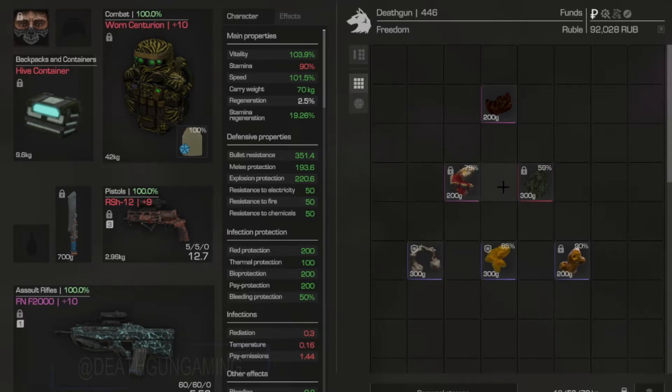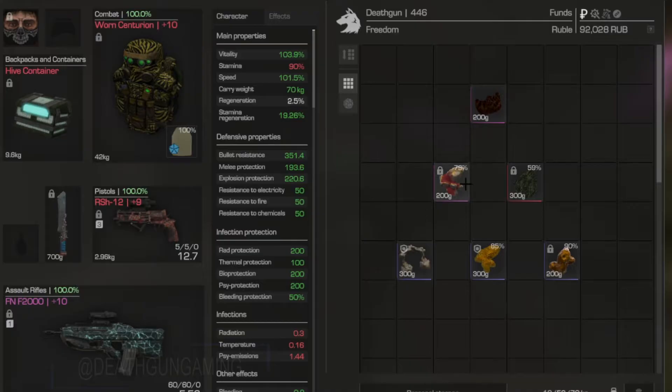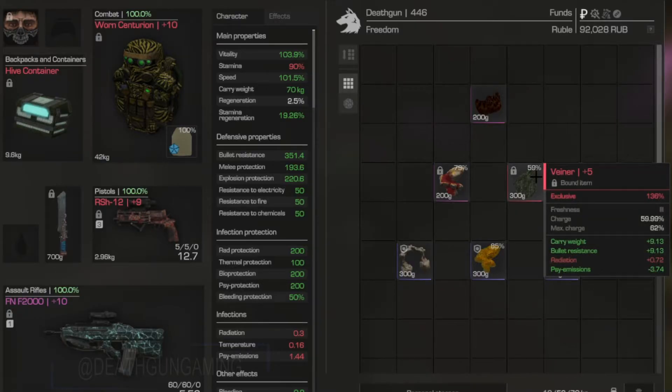Up next we have an artifact I love pairing with the Goldfish, especially early on, and that is the Vayner. The Vayner gives you carry weight, bullet resistance, and positive side effects on missions. When you pair this with the Goldfish, which gives you negative side effects, it's a really nice combo. Really good for starting the game. The carry weight, while not as good as a Goldfish or a Grabby, is still pretty decent, and the bullet resistance on top of it helps this item out.